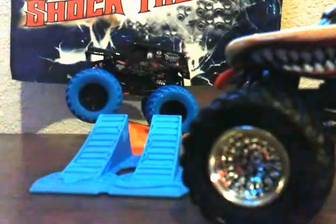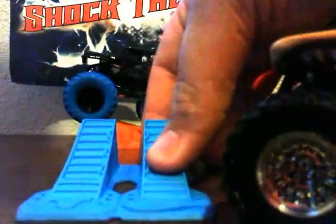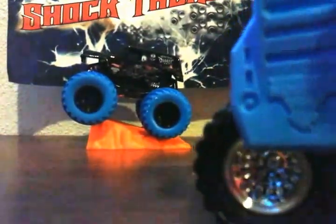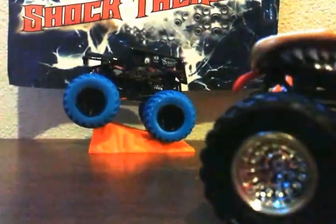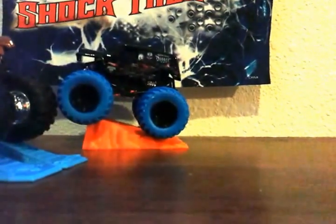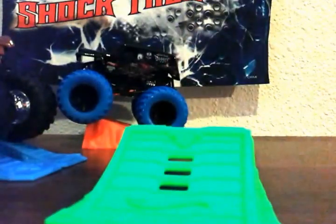It has 3D ears and bumps on the collar — the gray bumps are there and the collar is actually 3D, which is cool. This one comes with a blue ramp that I think is a metal ramp. It has a Monster Jam logo on one side and a Hot Wheels logo on the other side. Yeah, I think this is a metal ramp — that's what Monster Mutt came with.